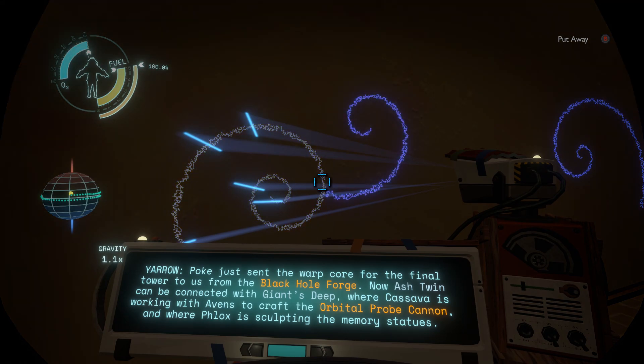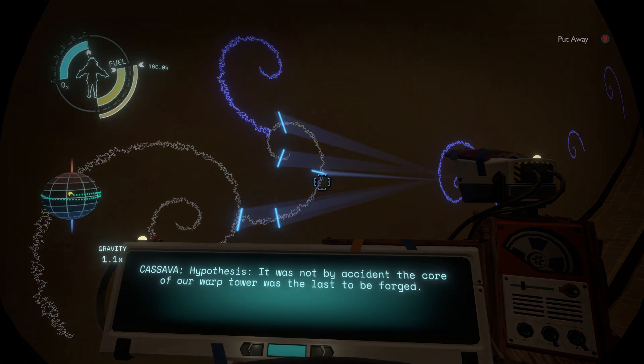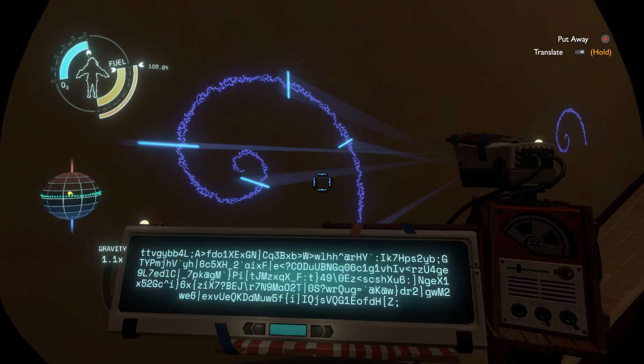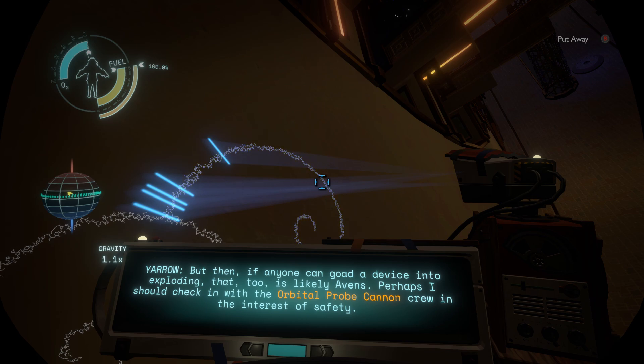Pocky just sent the warp core for the final tower to us from Black Hole Forge — now Ash Twin can be connected with Giant's Deep, where Cassava is working with Evans to craft the orbital probe cannon and where Phlox is sculpting the memory statues. Hypothesis: it was not by accident the core of our warp tower was the last to be forged. The important point is we are all connected through Ash Twin now. Our friends on Giant's Deep tested the orbital probe cannon today — Melo tells me the cannon is doing well, and Evans advocates for more launch power. If anyone can coax the maximum power from a device, Evans can. But if anyone can goad the device into exploding, that too is likely Evans.